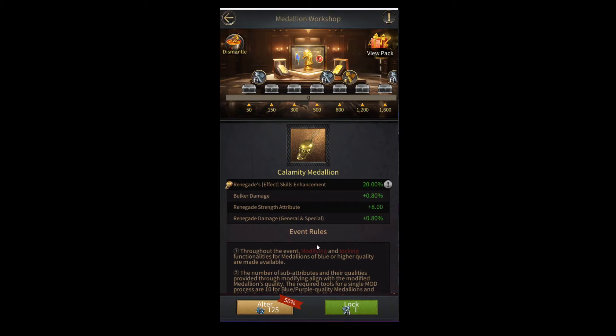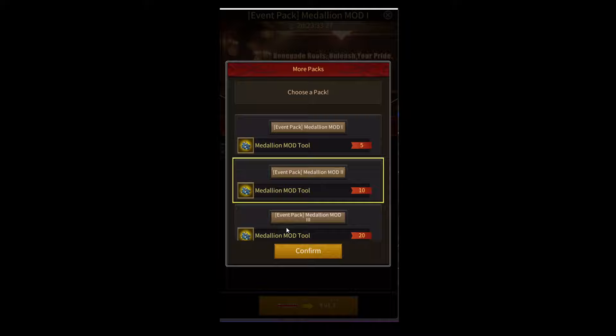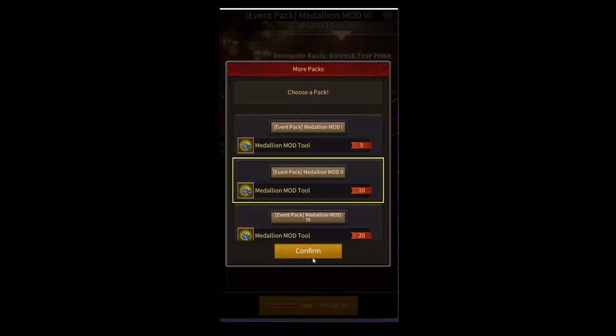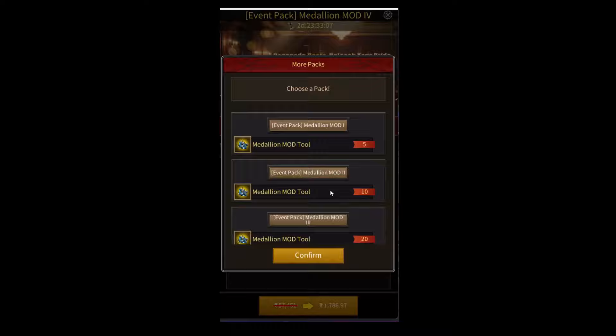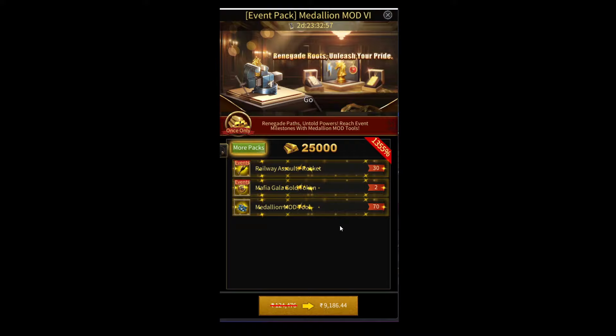Now let's look at the cost of doing these alterations. There's a $1 pack that gives you five mod tools, a $5 pack that gives you 10 mod tools, and these packs go all the way up to a $100 pack which gives you 70 mod tools. The $5, $10, $20, and $50 packs can each only be purchased once, but the $100 pack has no limit. If you buy one $100 pack, you get 70 mod tools — and that isn't even enough to modify one orange quality medallion one time.